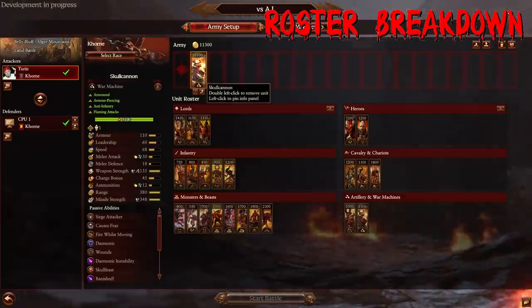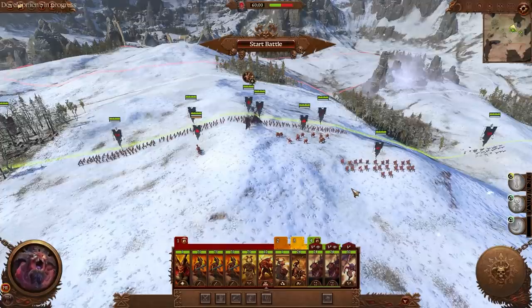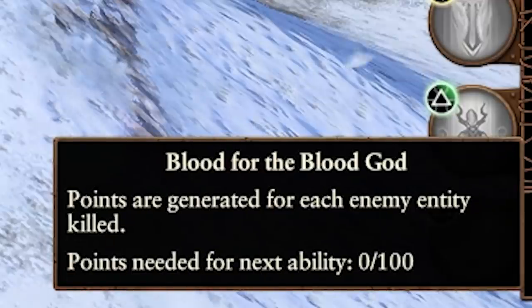That is the breakdown of the roster — hopefully that was helpful. Now, ladies and gentlemen, we'll be jumping in and taking a look at the army abilities of Khorne and showing them in action. All of the armies in Total War Warhammer 3 have access to army abilities which build up over time based on different parameters. For Khorne, mousing over — Blood for the Blood God — points are generated for each enemy entity killed, so you need to do damage.